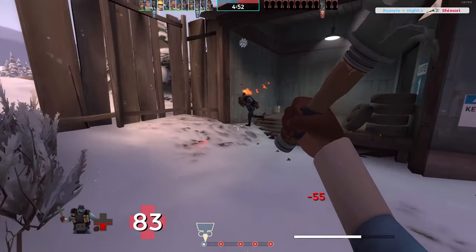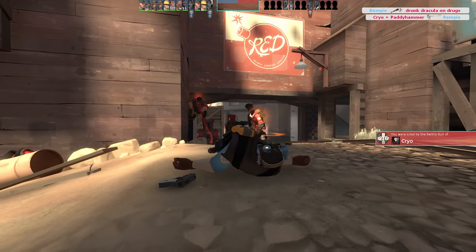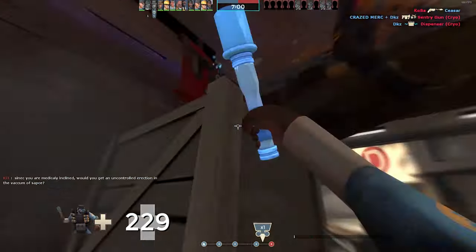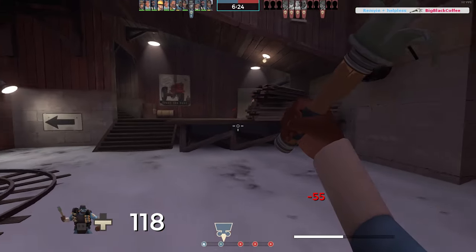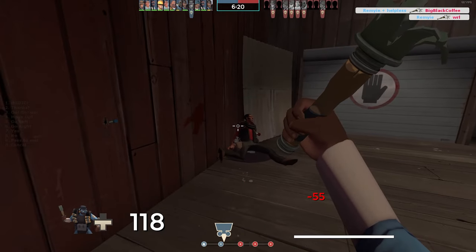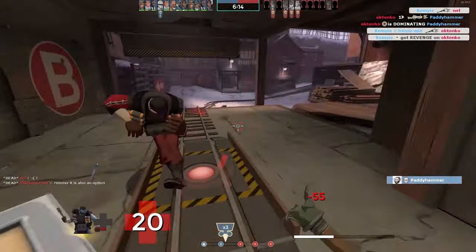Thanks to the faster move speed you can smack someone and take them out with you, or you can just run away and use it like an Escape Plan. This way the Caber is no longer useless or overpowered. Some might think it's overpowered, but Demoman will die super quickly when the Caber is pulled out. Knowing that the Powerjack and Escape Plan exist, I don't think the Caber would be overpowered. High risk, high reward.